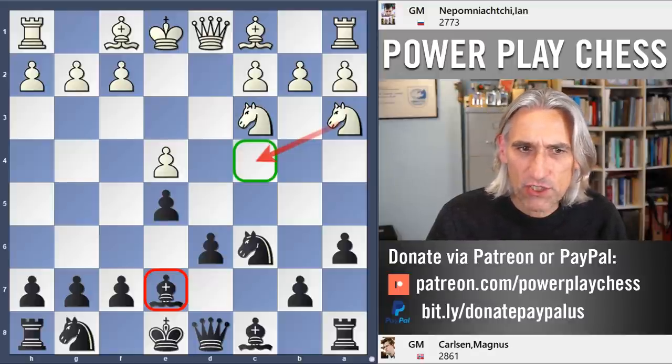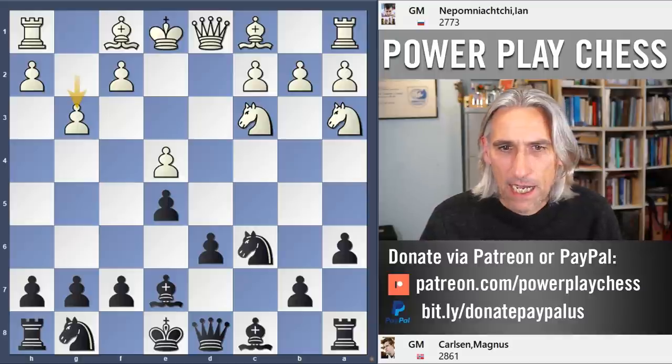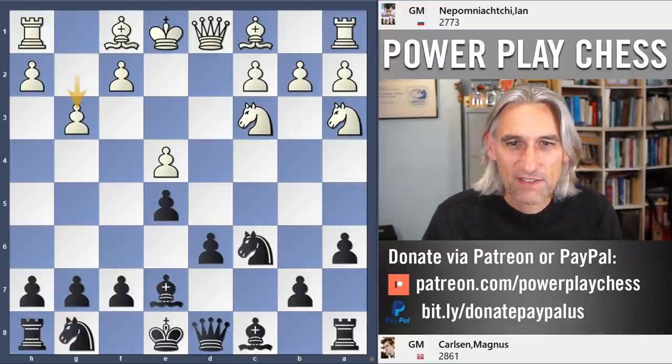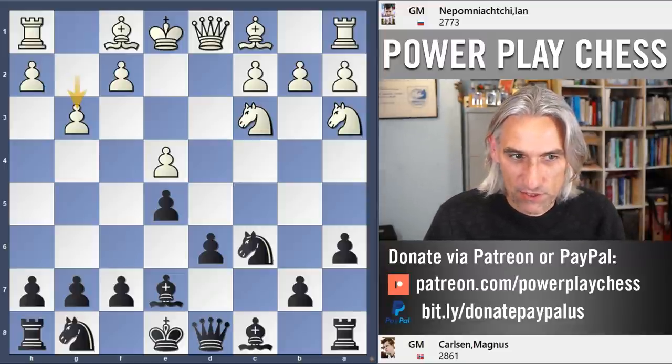But Nepo goes for g3, and I don't think much of this move. It looks very solid, but there's a big drawback to it as we're about to see.